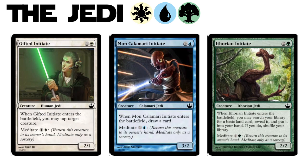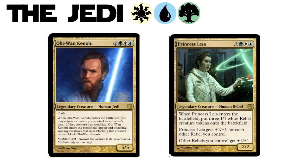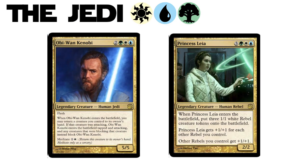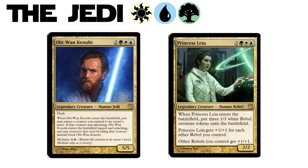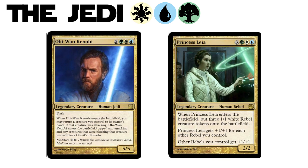There are Jedi in all three colors of course, but it is the tri-color that holds the classic characters like Obi-Wan. And check out Princess Leia — I mean the card, guys. She is six mana for basically a 5/5 that makes three 2/2s along with pumping many of the creatures you already have in play. That's like Grave Titan stats, or better. It's awesome.